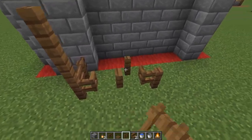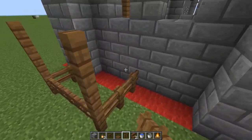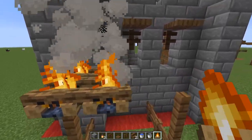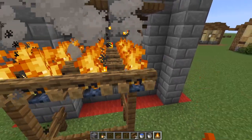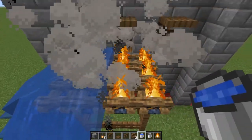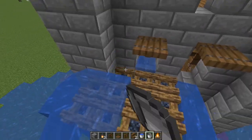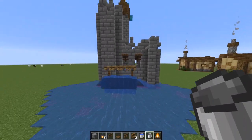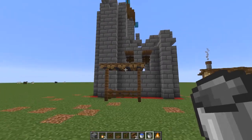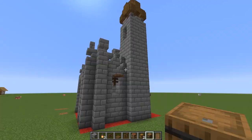We're going to come in with spruce trapdoors and spruce fences. Then we're going to do something a little different — we're going with campfires for the roof. They all start off lit, but you place down water, knock all that out, grab it all back up, and you're left with this really cool looking roof that looks like just some piled timber.